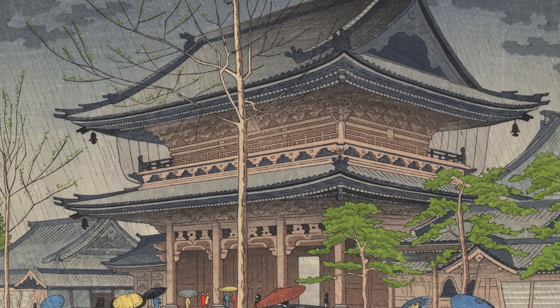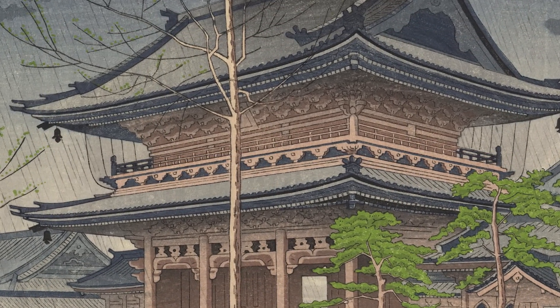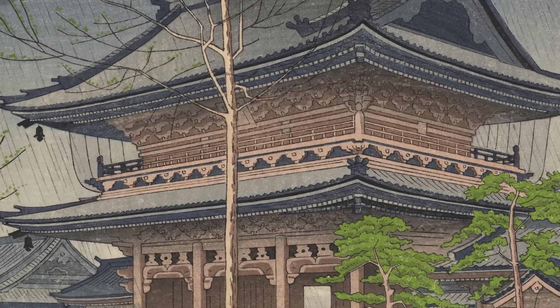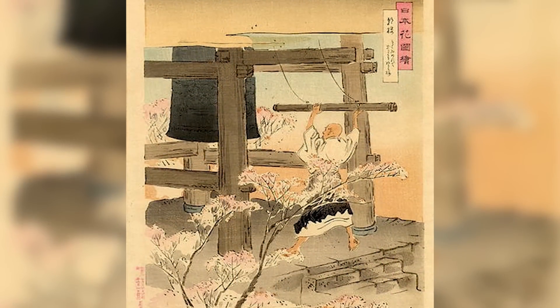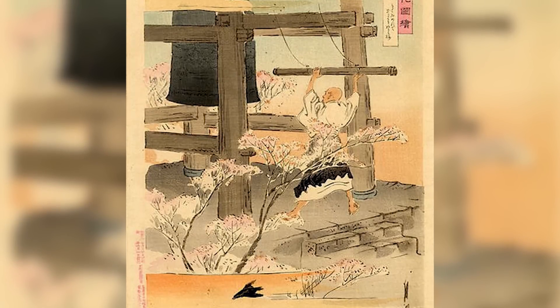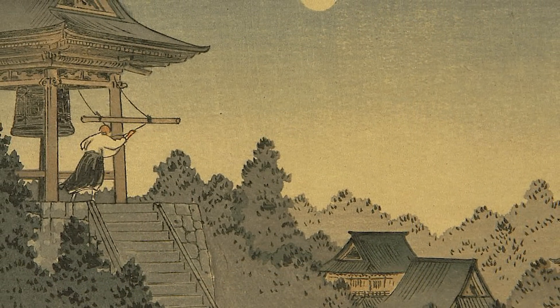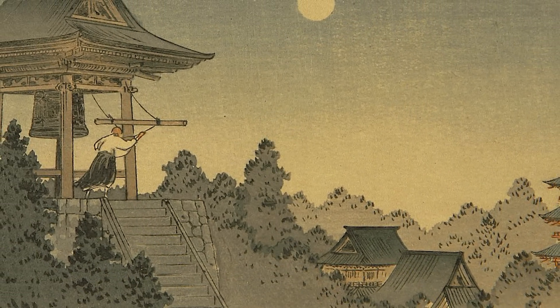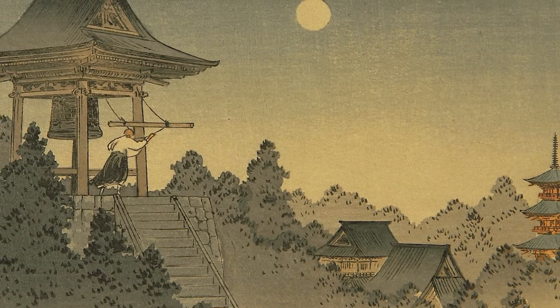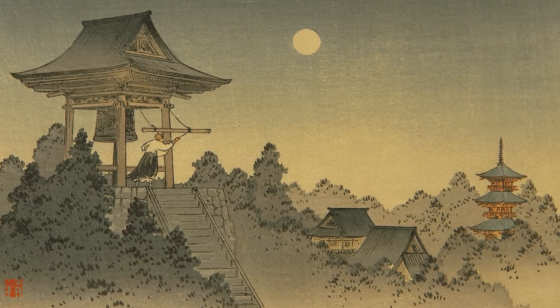There are some other points worth adding. In Buddhism, there are 108 temptations — a person must overcome those 108 temptations to fully reach Nirvana. In Japanese, these temptations are called Bonnō, and they have significance to Japan's New Year's celebration, known as Ōmisoka. Every New Year's, temples all across Japan ring their bronze temple bells 108 times at midnight, each ring representing one of the 108 elements of Bonnō, or earthly temptations.